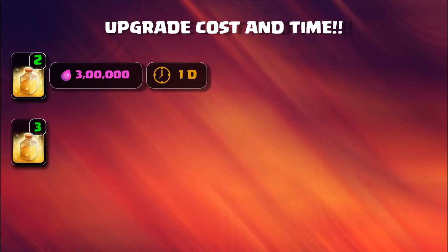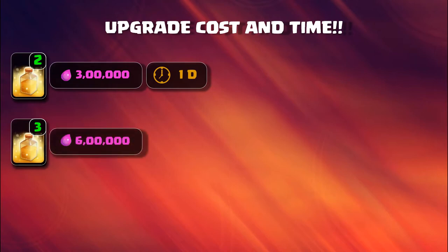Level 3 is also upgradable at Town Hall 6. It requires 600,000 elixir and takes 2 days to upgrade your heal spell to level 3.